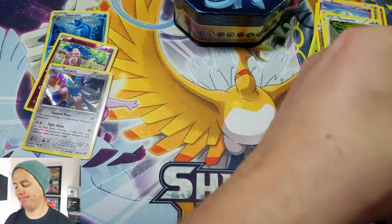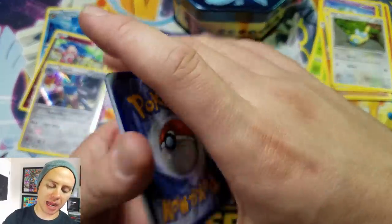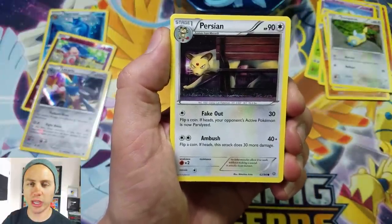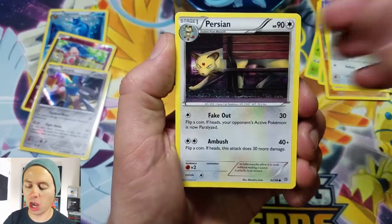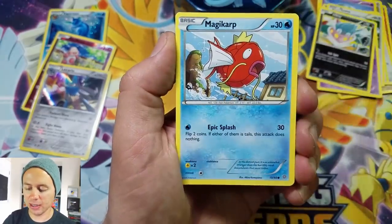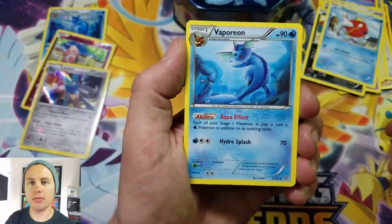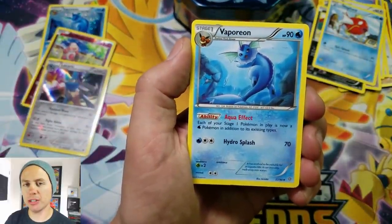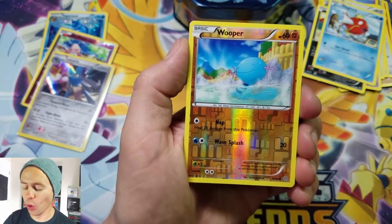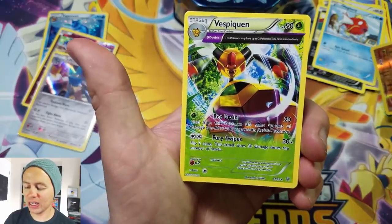Ancient Origins, come on — show me the goodies! This was one of my favorite sets from XY, and I was pretty bummed that they reprinted it and completely destroyed any value. It pretty much cut everything in half at least. We had Persian, Eevee, Unown, Magikarp — would be cool if we got a Vaporeon — Lysandre... yep, that just happened. Wooper reverse holo, and our last card of the video is a Vespiquen rare.